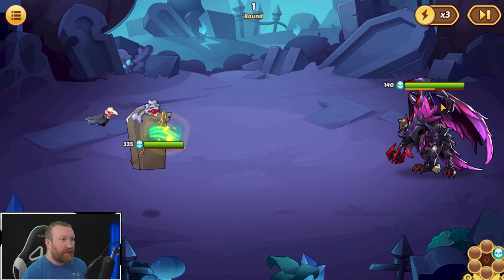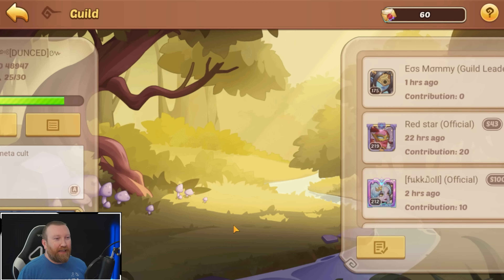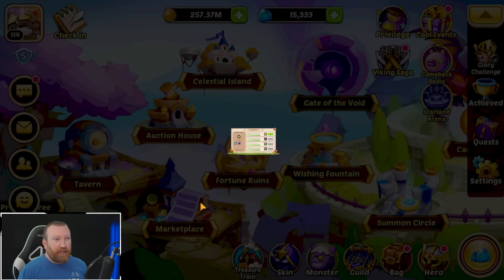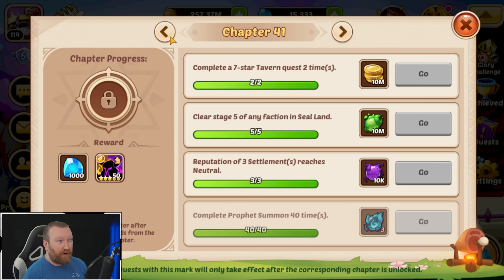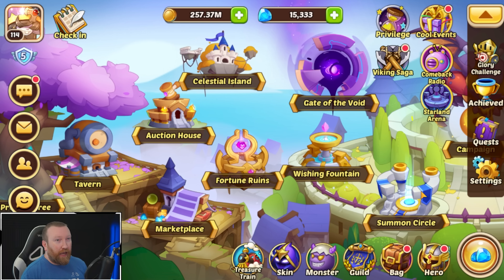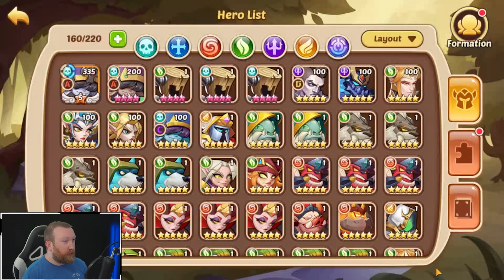In our guild settlement we chose Shadow — Shadow is a very easy clear for us, it's a one-tap instant clear. We're going to need that for a future chapter. We need to explore one more celestial island and we're going to get even more gems. These gems are going to help a ton with anniversary coming up. We just need to clear 41 and 42 with broken spaces and that will be very simple, getting us tons of resources.